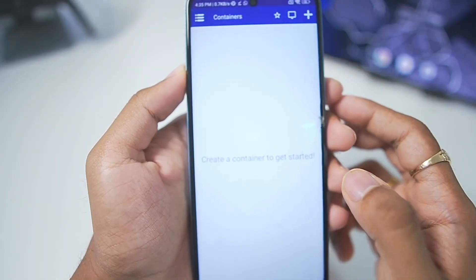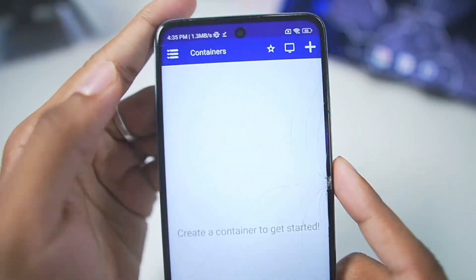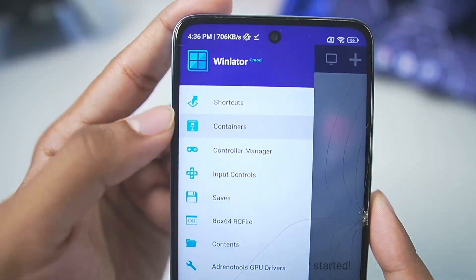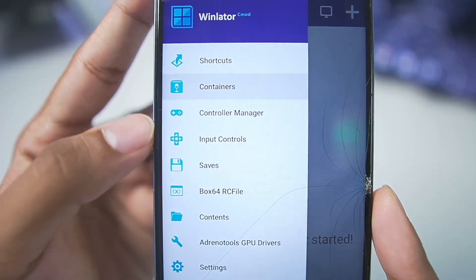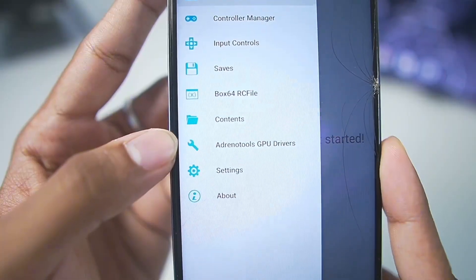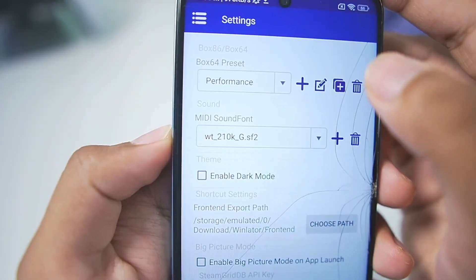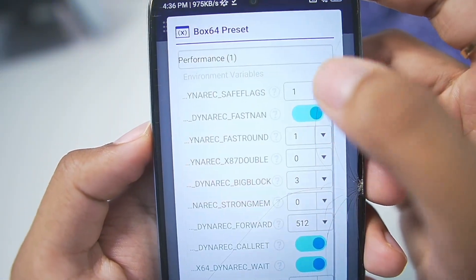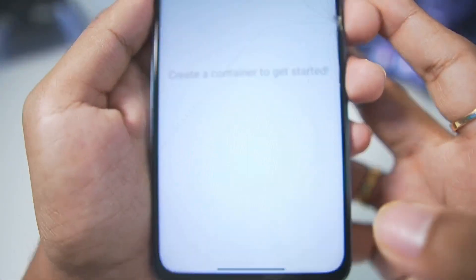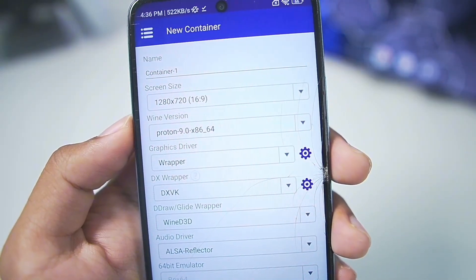Let's wait till this process is completed, then tap the OK button and enable this option. Once done, go back and start setting up Winlator C-Mode. You can see the brand new UI with special features like multiple controller support, ability to import game save states, and Adreno tools GPU drivers. To start, go to Settings, Box64 Presets, set it to Performance, duplicate it, tap OK, edit it, and set the safe flash level to 0. Tap OK, then tap the Enter button, and go to the plus icon to create a new Winlator container.